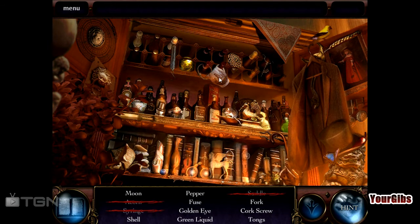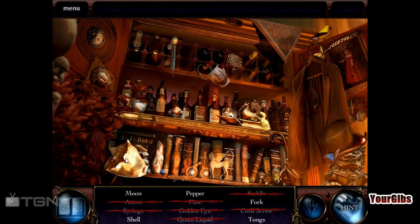Mmm, cupcake — I want a cupcake. A shell, a moon. Golden eye. Fuse, green liquid. Fork, tongs. Another corkscrew. Anything hidden over here? Nope. Fork, tongs, corkscrew. So we have pepper. Shell, a moon, a pepper, and a fork.